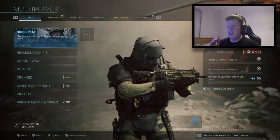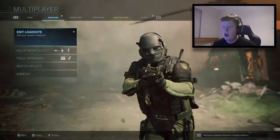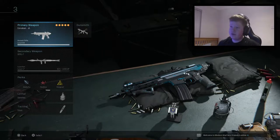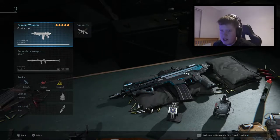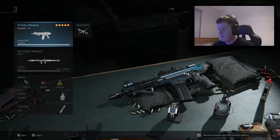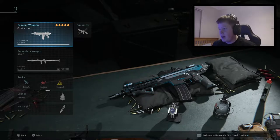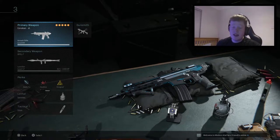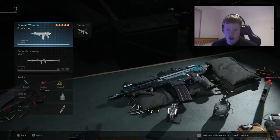In today's video we have a very special weapon I added into the game just the other day, and that is the Kilo — the weapon variant for the Kilo. It's called the Surulean. I probably didn't pronounce that right at all, but basically it's the Kilo but it shoots blue lasers. Pretty insane. I've been meaning to do a video on this for a couple of days now and today's the day I'm going to show it off.